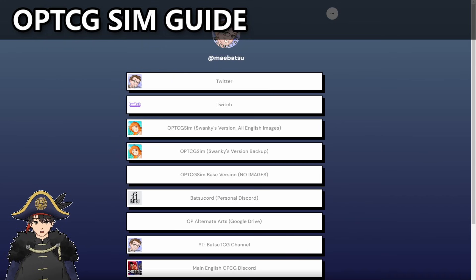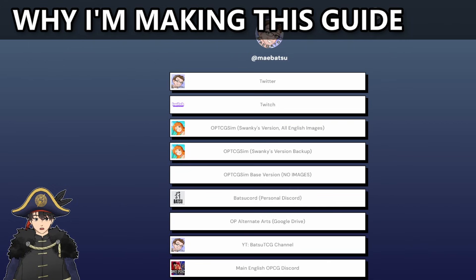We're going to be doing a guide video today on how to download, install, and play on the sim, and how to customize it too. The OPTCG sim is an application created by Batsu. I know there are other sim guide videos out there, but I feel like a lot of them don't give the proper credit to Batsu that he deserves. There are even people who play on the sim who don't know who Batsu is, so I wanted to make a guide video that gives him the recognition he deserves.